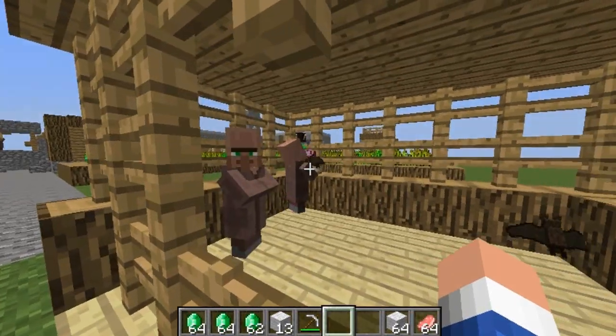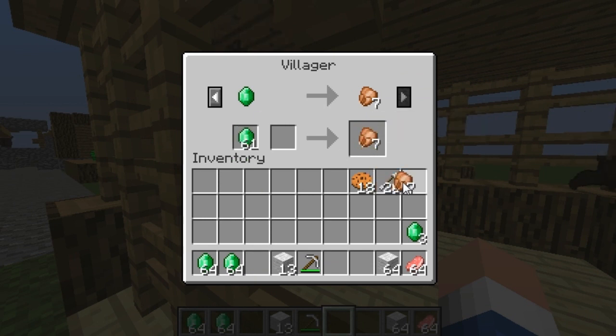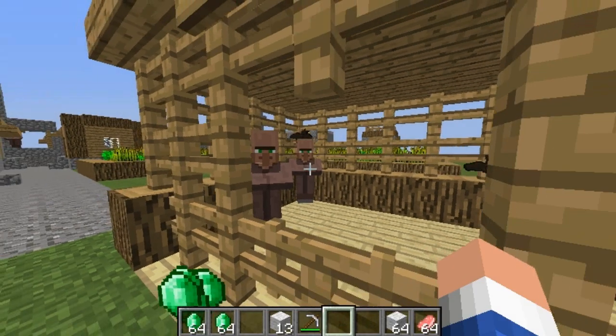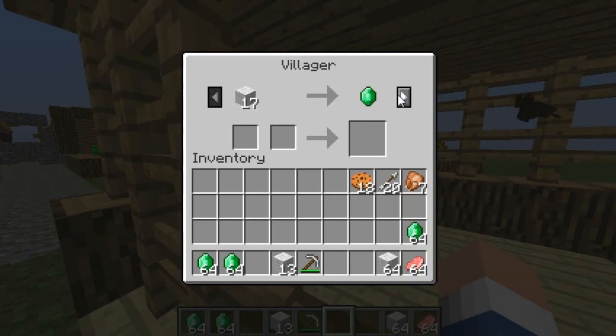He got another trade offer — this time he'll give me cooked chicken. It just goes like that; the more you trade with them the better offers you get and the more trade options you unlock. You can see him light up again and this time he offers me bread.